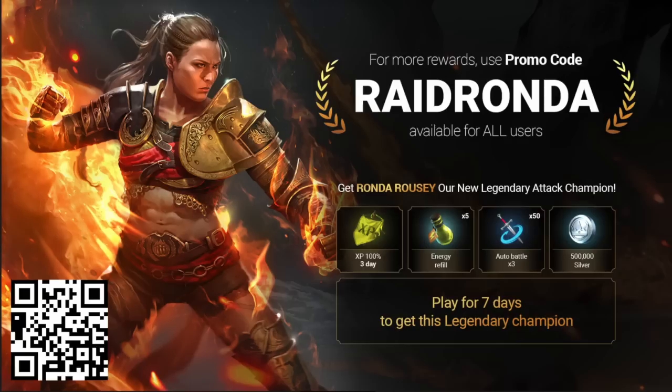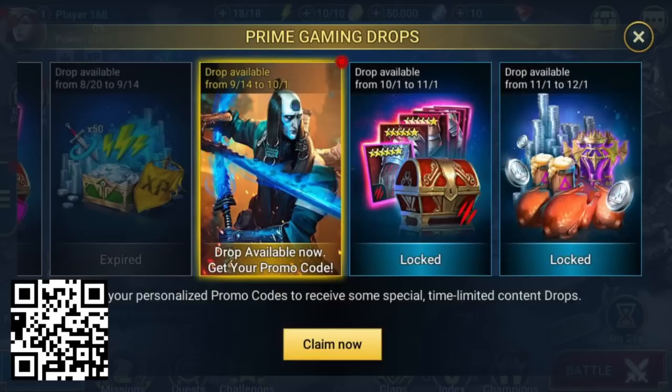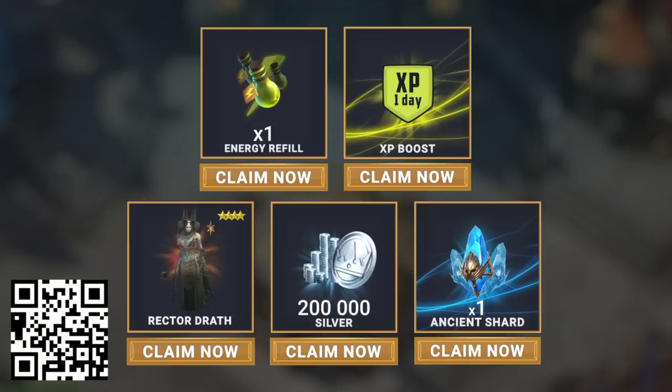The promo code is available for all users, new and old, to get a bunch of helpful stuff like a 3-day 100% XP boost, 500,000 silver, and 5 full energy refills. Also, if you're an Amazon Prime member you can get your exclusive rewards in Raid right now. And if you haven't started playing Raid yet, click the link in the description box or scan the QR code on screen and you'll get unique bonuses worth $30.